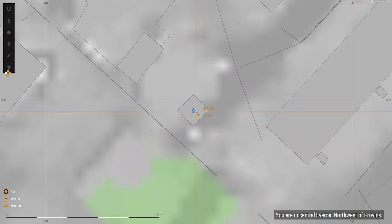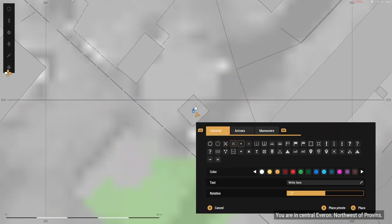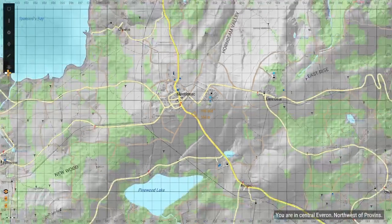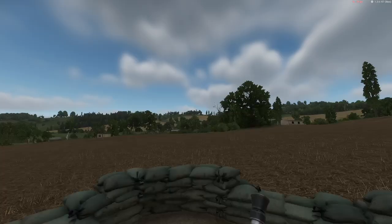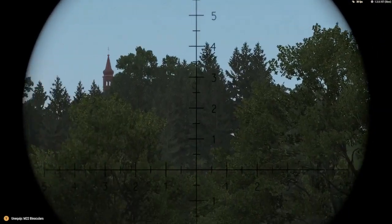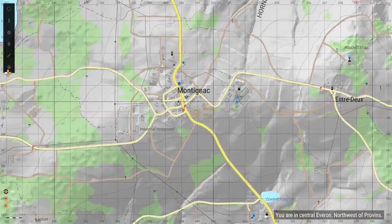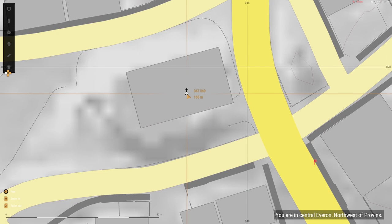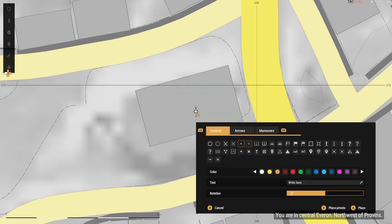The second landmark I see is the water tower in Montagnac. I am going to mark it just as I did with the other landmark. Now we just need one more. There is the Montagnac church — that is our third one, so I am going to mark it. Make sure when placing marks, you zoom all the way in and get as close as possible.